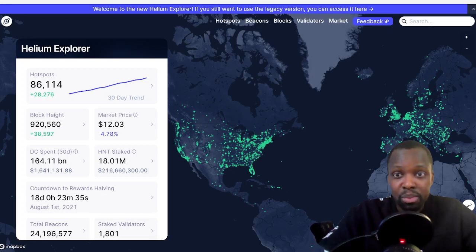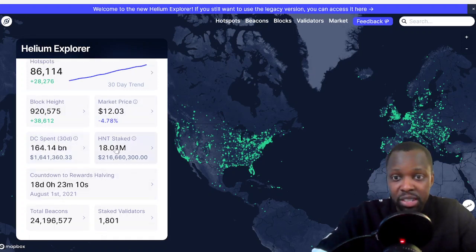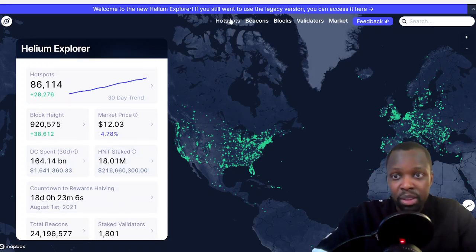The way that you get to this page is explorer.helium.com — I'll put a link below. When you go to explorer.helium.com, what you're going to see right there is how many hotspots there are — 86,000 hotspots today, up 28,000 in the last 30 days. Then you're going to see the price of Helium from the oracle, how much was burned, how much is staked, and the staking yields.